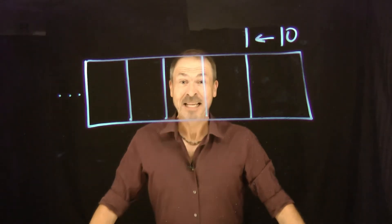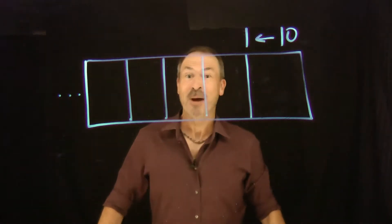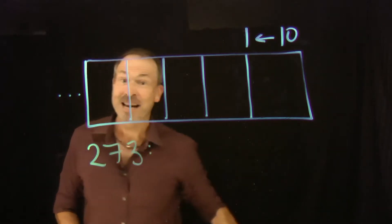Let's go crazy. Let's work out codes for numbers in a 10-1 machine. In fact, let's go extra crazy. Let's work out the code for the number 273 in a 10-1 machine.